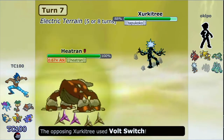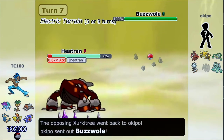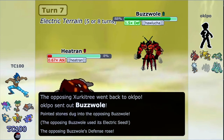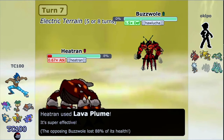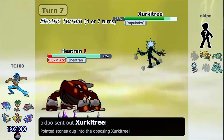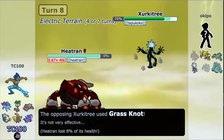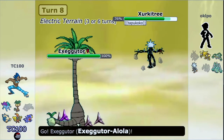He goes into Zeraora, who is essentially Tapu Koko. His Wild Charge did that much damage. I know Heatran is really good on the special defense side, and holy crap, that Lava Plume destroys him. So that's a huge threat out of the way, but the next one is also a threat, so I have to be aware of that.